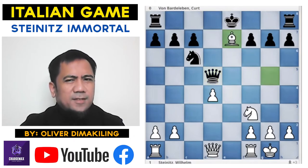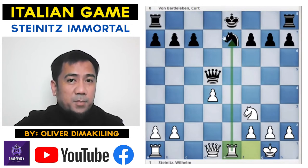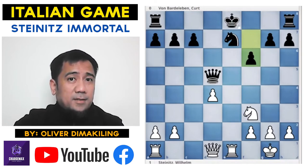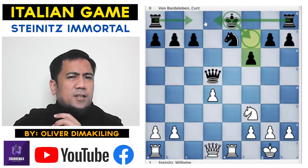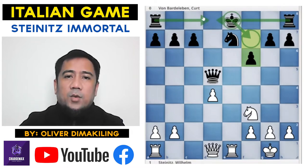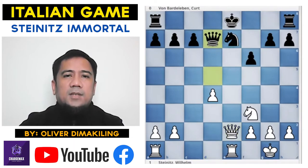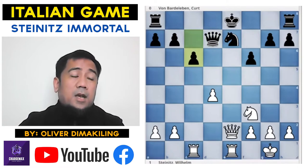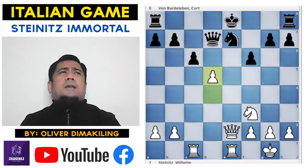Queen d5, takes on e7, Knight takes e7. White's compensation: Black cannot castle because of the pin. F6 — a nice move by Black, trying to go for King f7, artificial castling, put the rook on e8, and centralize that rook to d8. Queen e2, threatening the Knight. Queen has to move back to d7. Rook ac1, c6, and here White plays a brilliant d5 push by Steinitz.